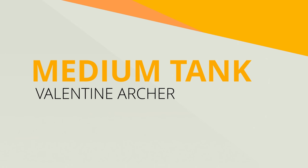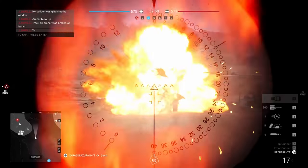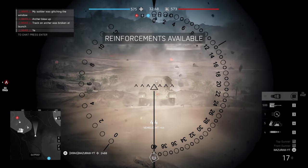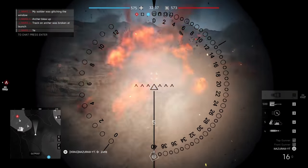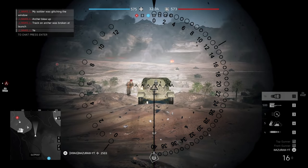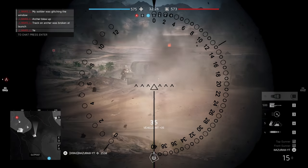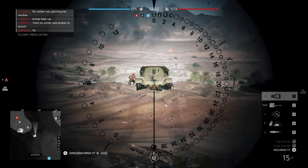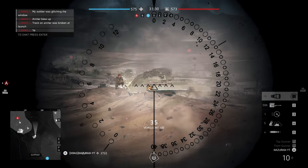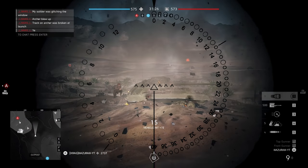Next up is the Valentine Archer. This one is a bit different from the Valentine Mark 8 so it deserves its own time. Starting with the in-game front, or historic rear: in terms of damage, it is actually almost the same as looking at the Valentine Mark 8 from the rear. The engine compartment is a no-brainer. The mantlet is the worst since it is one of the most protected parts in all the tanks in the game. On the side, hitting the mantlet will give terrible damage, so aim lower for the side armor or the tracks for maximum damage.